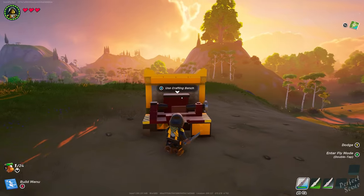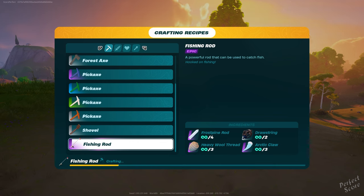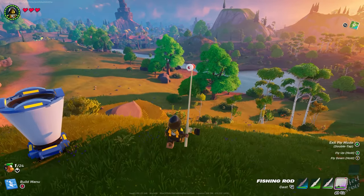Make sure that your crafting bench is at level 4 as well if you want to get the epic one. Now the materials I just mentioned are only to unlock the recipes. If you want to craft the fishing rod itself, for example the epic one, you're going to need 4 frostbine rods, 2 drawstrings, 3 heavy wool threads, and 3 arctic claws.